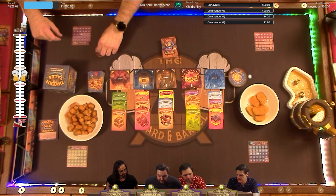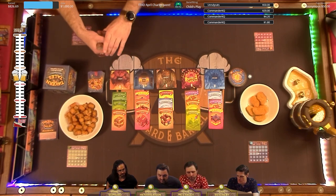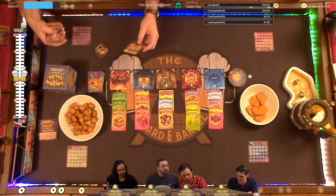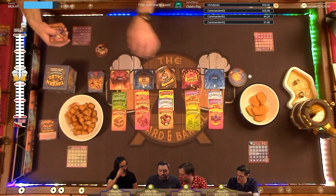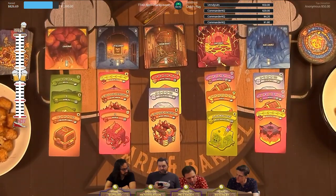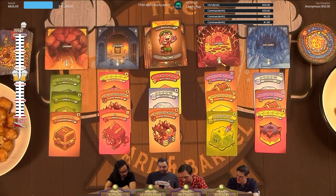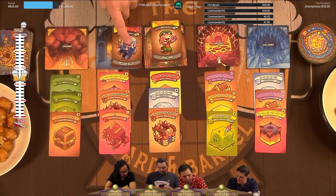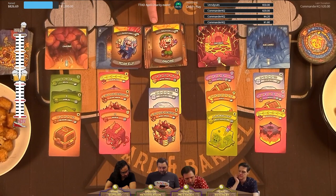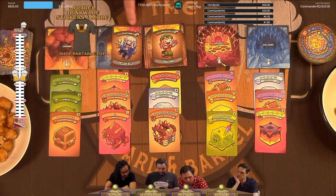We are all going to be dealt six random heroes at the start. We will discard down to four. You're either going to have specialists or standard adventurers — those are the two possible types of hero cards. Specialists are going to have a single color in the top banner. Adventurers are going to have two.